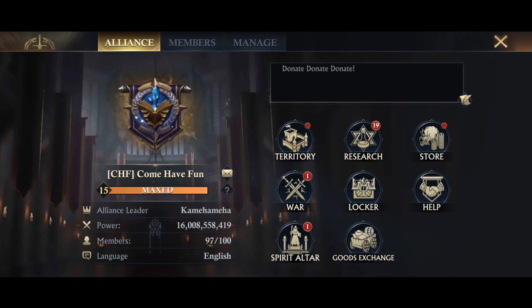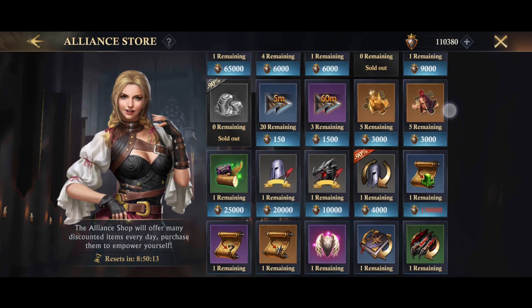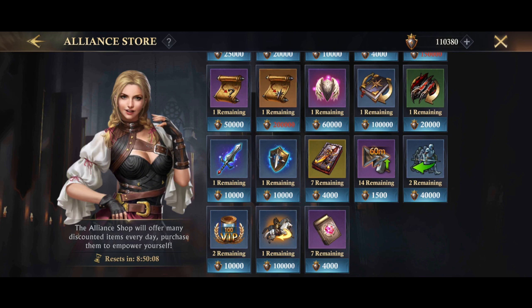One thing that's come up in this update that's really exciting is the changes to the alliance store. If you check out our alliance message you can see the core message from our leadership: donate, donate, donate. That's a brilliant thing — it helps the alliance a lot and you'll also help yourself. If you go to the store you'll see there's now a huge array of items that you can buy, including some quite rare items that would take a long time to get elsewhere.